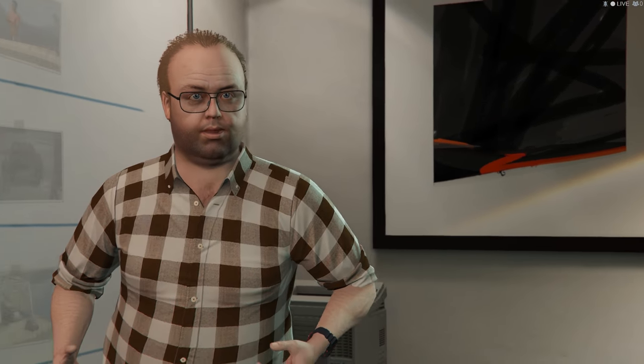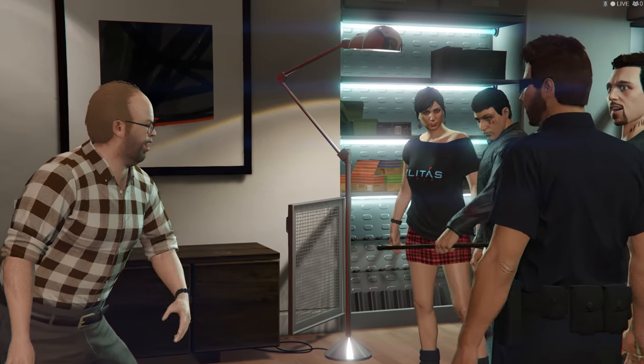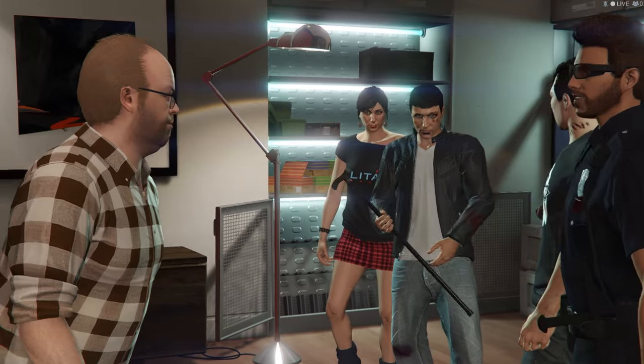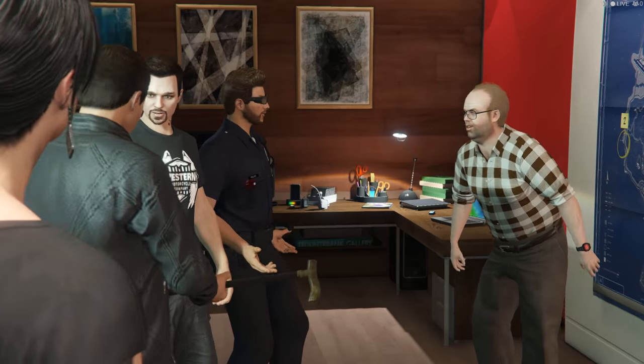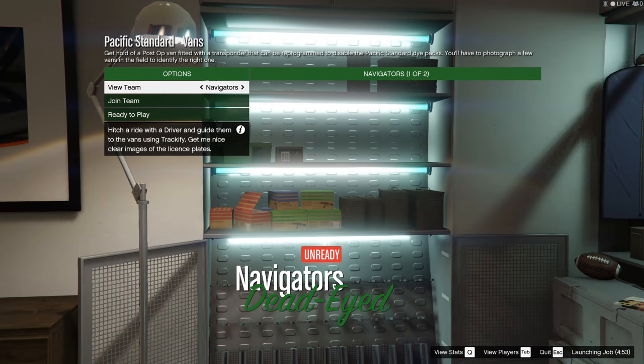The first setup mission we'll be doing will be 'Van', so let's get right to the guide. For this mission you're going to need two people to actually do the work and two lackeys who are going to do absolutely nothing — no kidding. In this setup there are two people who can get away with just being AFK the entire mission and you can complete it just fine.